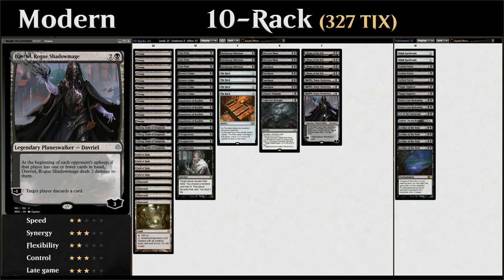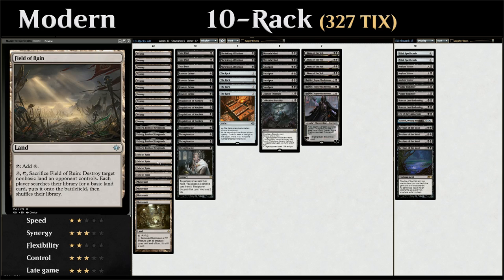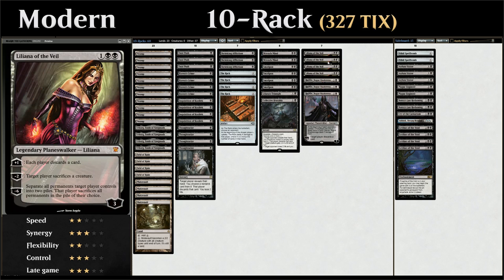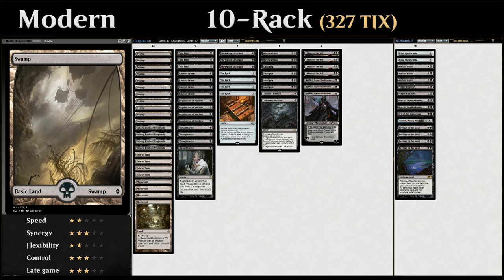Looking at our mana base, we also have the full 4 copies of Mutavault, which can turn into a 2/2 creature — another way to close out the game. And 4 copies of Field of Ruin to deal with opposing non-basic lands. To help turn all these colorless lands into Swamps for casting double-black spells, we also have the full playset of Urborg — it's legendary, so that's one drawback, but between Raven's Crime retrace and Liliana making us discard, we can usually make use of additional copies. Plus a whole bunch of basic Swamps.